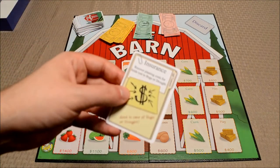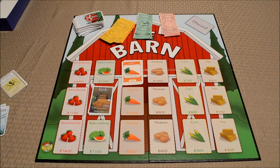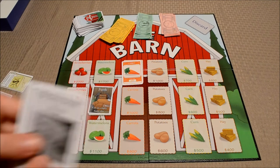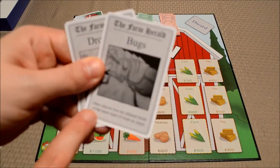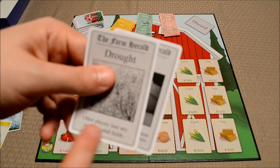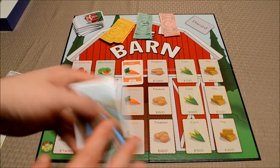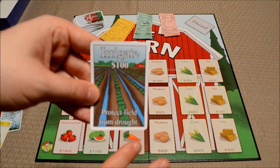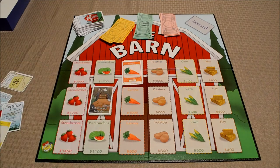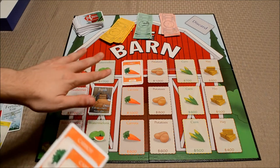You can play things like insurance to recover planting costs for fields lost to bugs or drought. Bugs and drought are cards you can play on other players to mess them up — bugs cause other players to lose any planted fields of the same crop type as yours, and droughts cause other players to lose any non-irrigated fields. There are also irrigation cards to help against drought, but you have to pay money to put those down. A lot of cards tie in together.